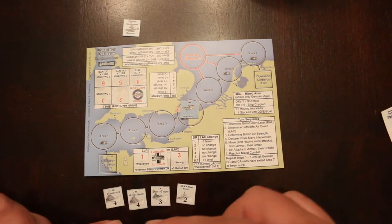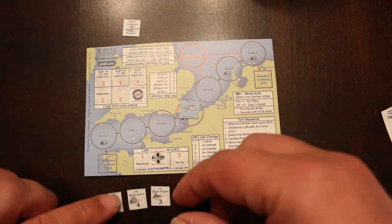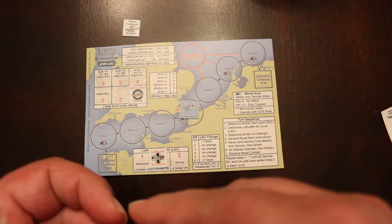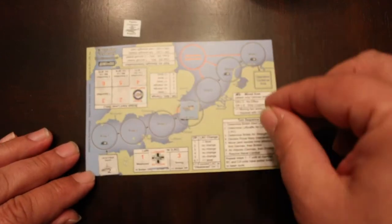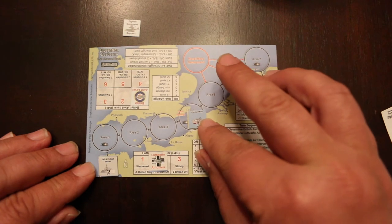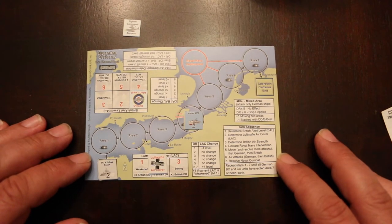You always keep the fighter command support out for the British because anytime they get planes, they automatically get fighter support, so we won't put that in the cup. The Germans get four ships: two BCs, one CA, and a DD E-Boat Escort, and they all start on the Operation Cerberus start position. They're two-sided but very thin. I didn't get the free die-cut counters with this one so I had to cut them out. The British start with one ship on the map — the Vosper MTB — and I choose to put it here.